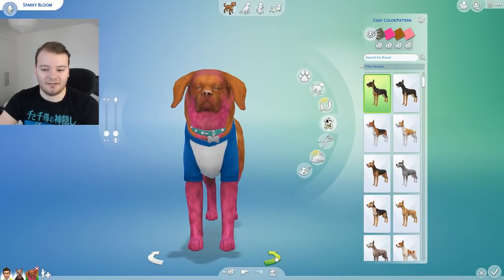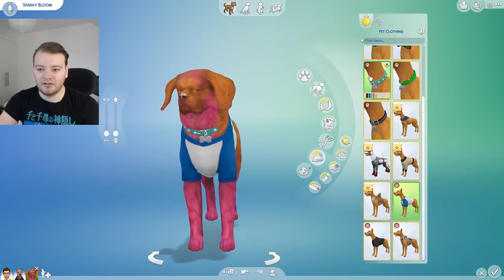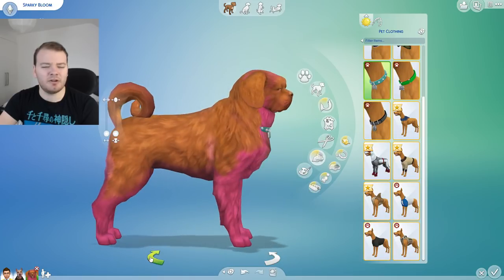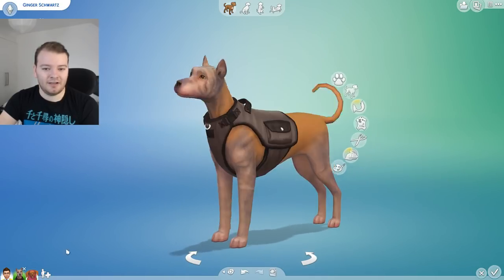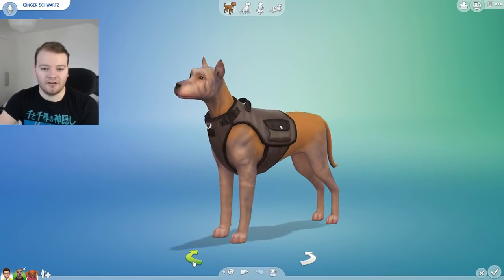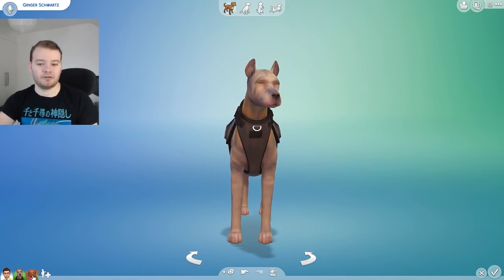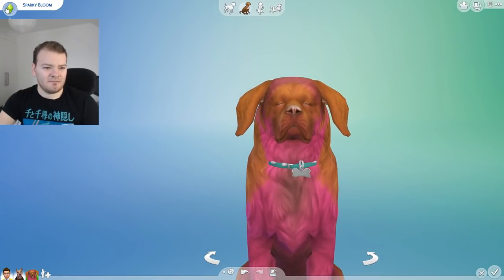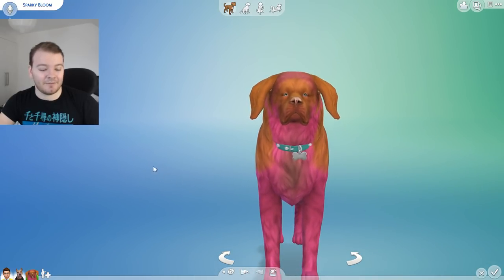Here is Sparky. Let me give her a whirl so you can see. Look how magnificent she looks. I know I put pet clothing on, but I kind of want to take it off so that you guys can see the fur. I think that's better. Look at the magnificent colors - that's Sparky. And then we have Ginger who actually just looks like a normal dog who has no fur. This is going to be interesting. Because our Sparky, bless him, he's a bit pink. He looks very fabulous.